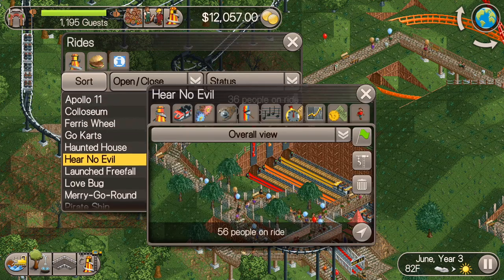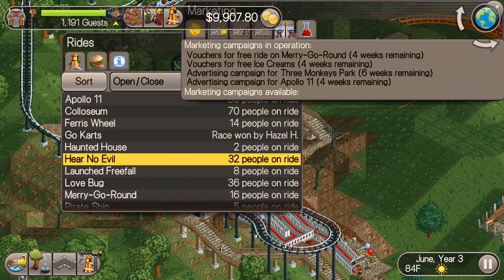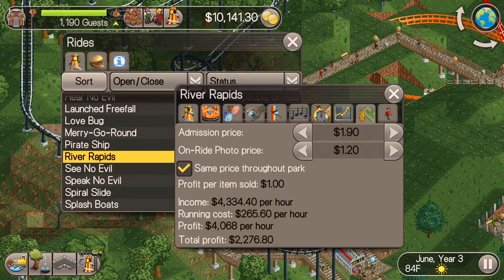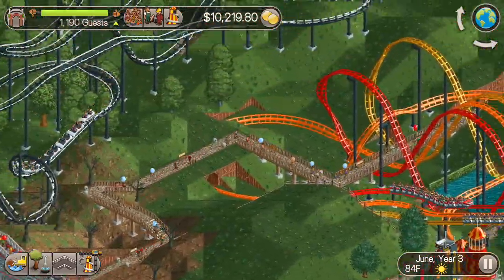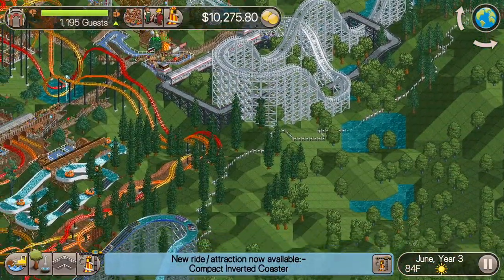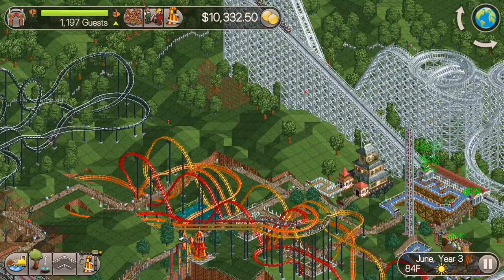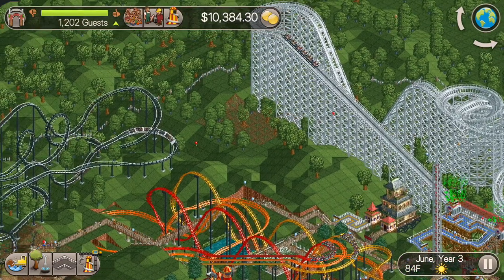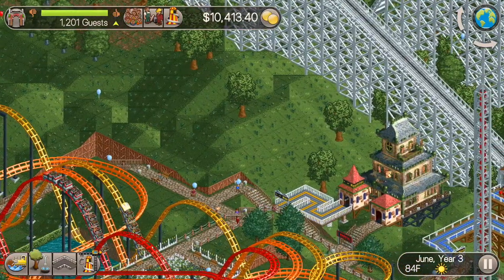We're not going to be making as much money because of that, but I'm probably only going to build one more roller coaster so I don't really need the money. I just want to keep guests in the park since we're heading toward the end of the series and the end of this scenario. I want to keep the guests in the park so that I don't lose this scenario, which should be pretty easy. So all of those are now at $2.